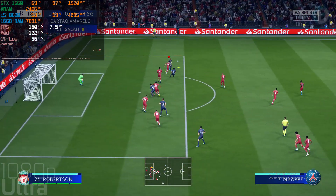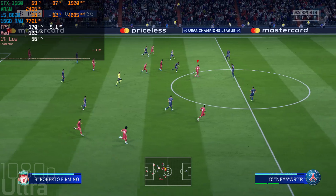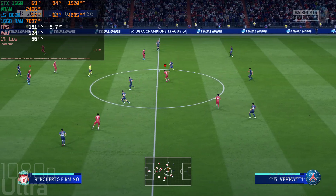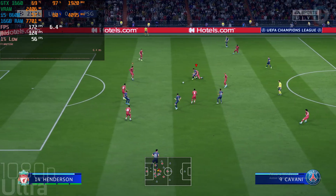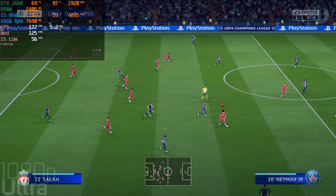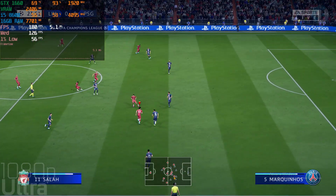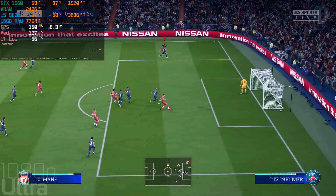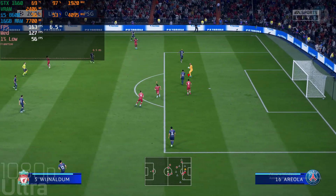The clearance was half-hearted. Here's Robertson, it's with Roberto Firmino — tremendous intuition to win it back. Wonderful piece of tackling from Virgil van Dijk. Henderson, Mane, Roberto Firmino might fancy this — well, it was pretty straightforward for the goalkeeper.